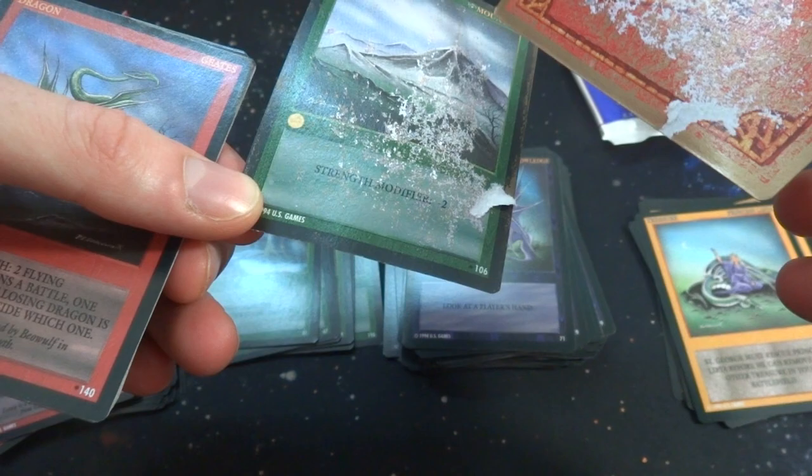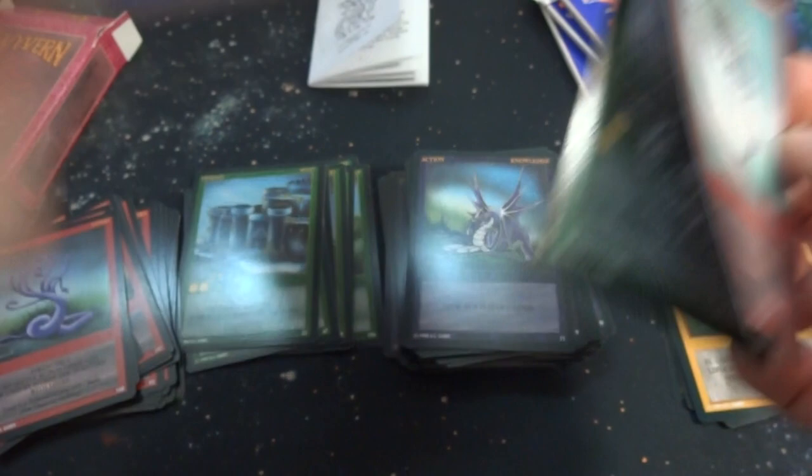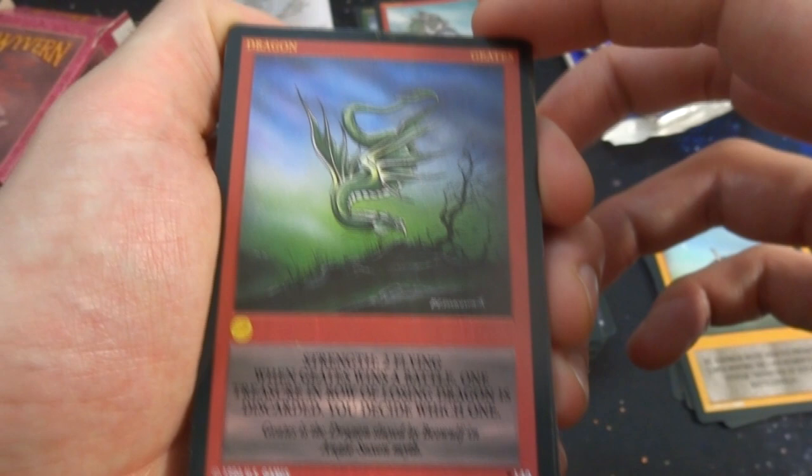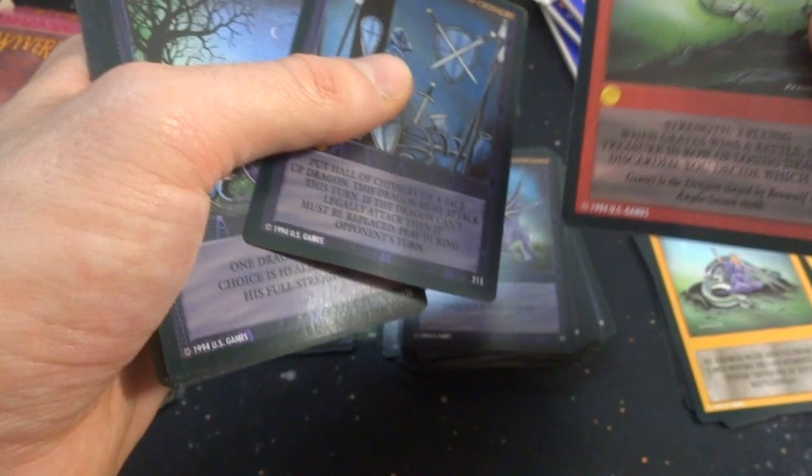Two cards literally got stuck together — not sure how that happened. Looks like a printing error; it appears two cards got glued together during manufacturing. I'll set that one to the side since they're kind of ruined. Got a Dragon Gates — green dragon, strength two, flying; when Gates is in battle, the treasure in the losing dragon's row is discarded, and you decide which one. Got Hall of Chivalry — all these weapons and knight armor and gold; two gold. Hall of Chivalry on a face-up dragon forces that dragon to attack this turn; played during the opponent's turn.